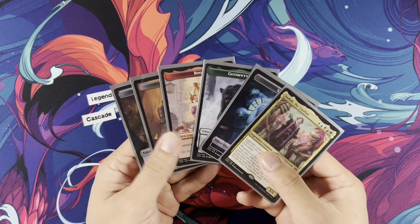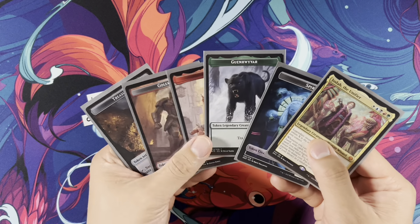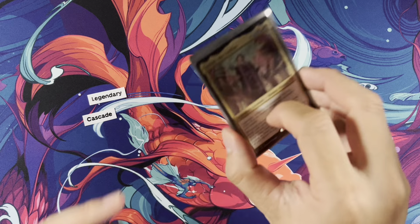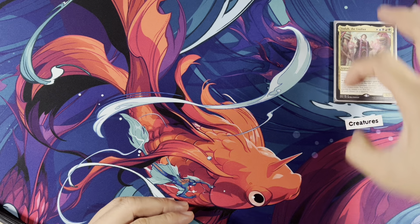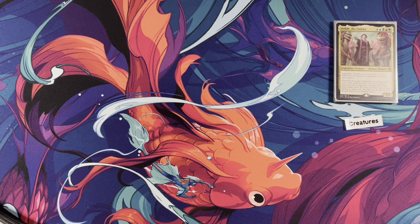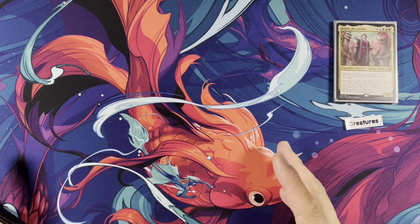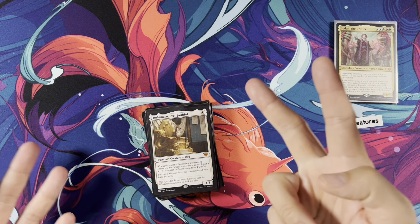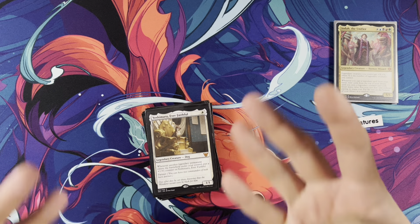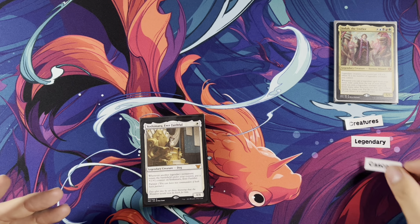Before we go into the deck tech, I have the deck in the description below. Tokens are important — we have two legendary creatures that are tokens, so always have your tokens. You can always choose to put in a variety of creatures as they're printed. More and more powerful creatures with legendary synergies will be printed. So it's very customizable — the creature base includes things that deal with legendaries, things that deal with Cascade, and things that are powerful.